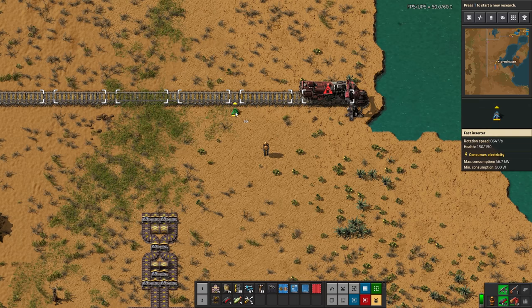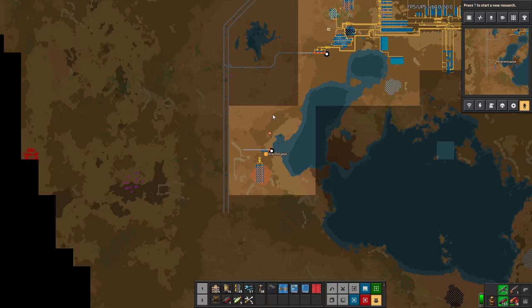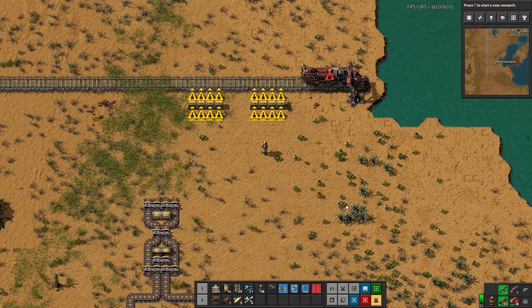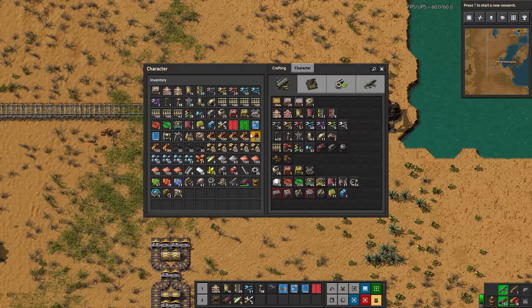Luckily, we do have these very nice markers to just lay this out for ourselves, even when the train is not built. And again, this is pretty much the exact same thing we've done up here. Had I put a radar up there, we could have copy-pasted that and then just put it down here. But this is not really that difficult — luckily, just two wagons to work with.